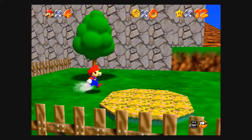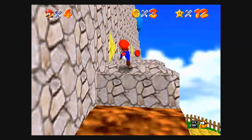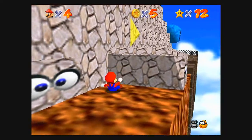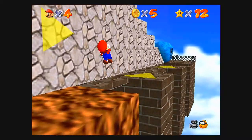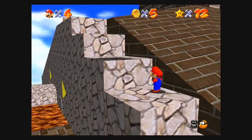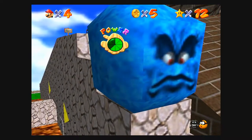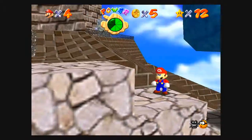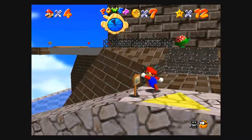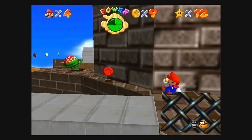We're doing a red coin mission. The first red coin is right here. The second one's over here. The third one's behind this piranha plant. And the fourth one's on this edge.